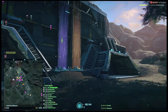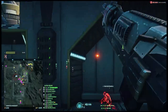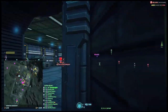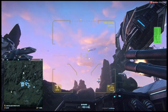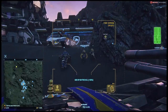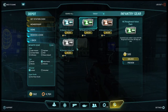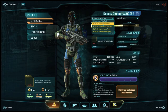Another thing they added, which I enjoy a lot, is some more voiceovers for things like throwing a grenade, repairing, healing, and destroying or killing foes. They also added voiceover packs, so you can change how your character sounds. These cost Station Cash, and you can change your voice in the profile page.